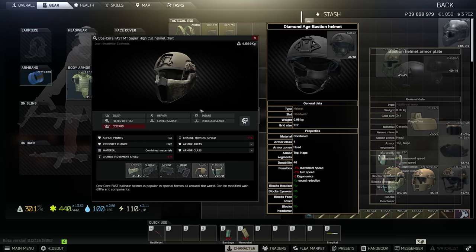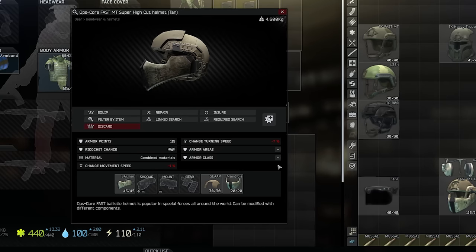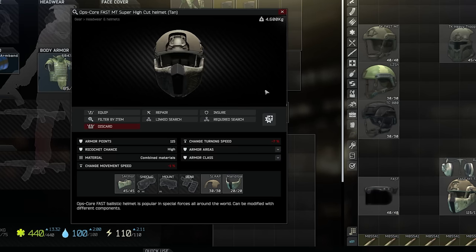The only other helmet to boast this kind of extra armour is the Bastion, which can take a level 6 plate, but has no face shield options at all. With everything applied, the Fast MT has level 4 and 5 on top, level 4 on nape, level 3 on ears, and level 2 on jaws. It's just a shame you can't take a headset with this config.